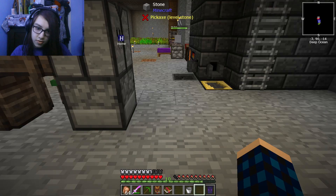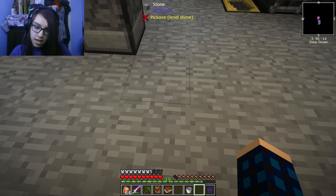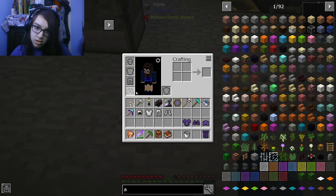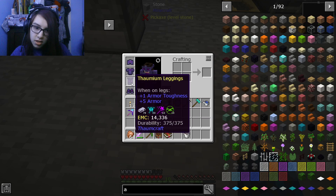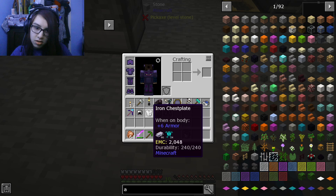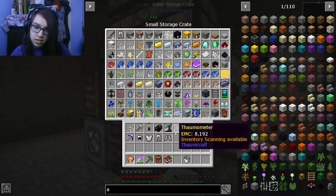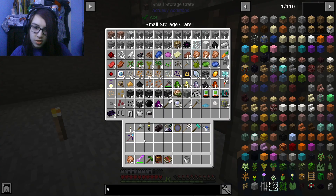Let's just do a quick comparison — that's seven and a half armor points. Now we put on this... it's also seven — oh, it's got armor toughness though. So that's got to make it better for something.